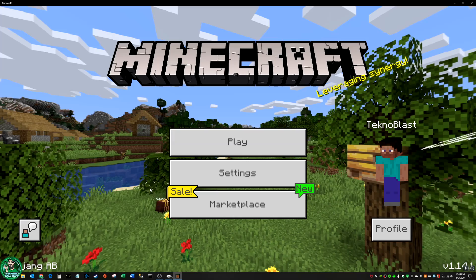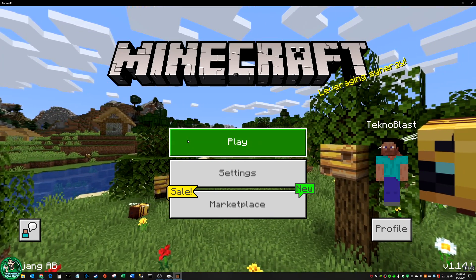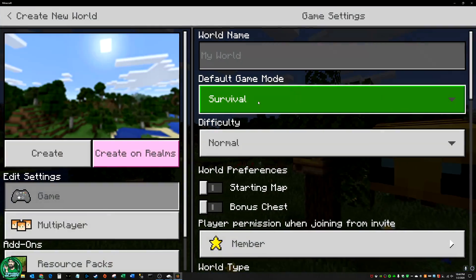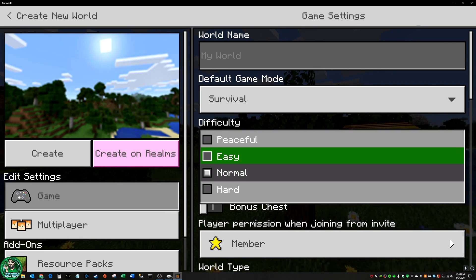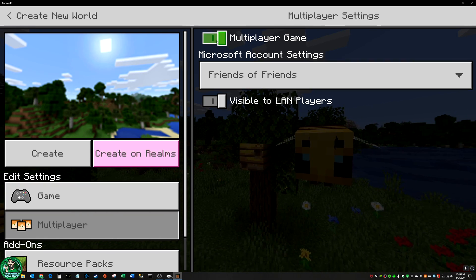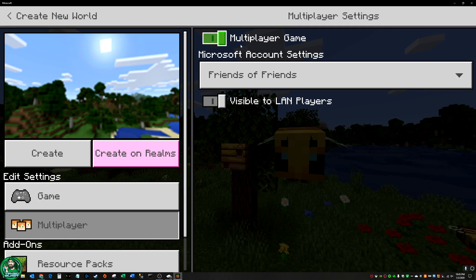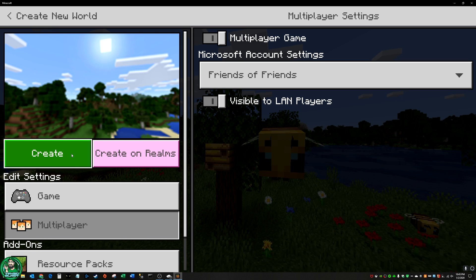Since I'm already signed in as my gamertag TeknoBlast, I'm going to go ahead and start a new world. I'm going to make sure that multiplayer is open so everybody can join my game, and I'll go ahead and create this world. Again, this is a brand new world on Minecraft for Windows 10.